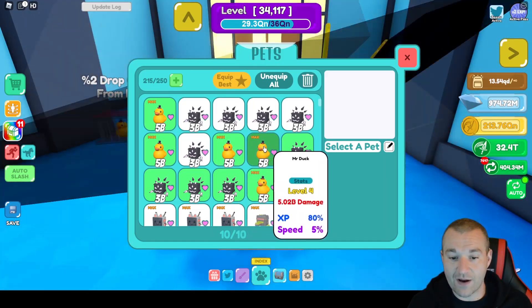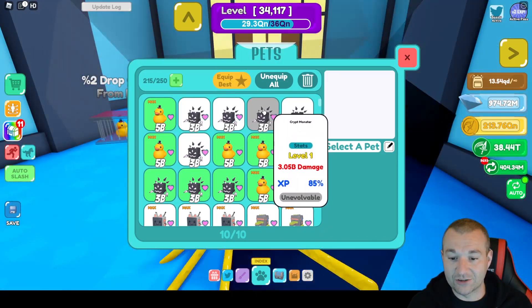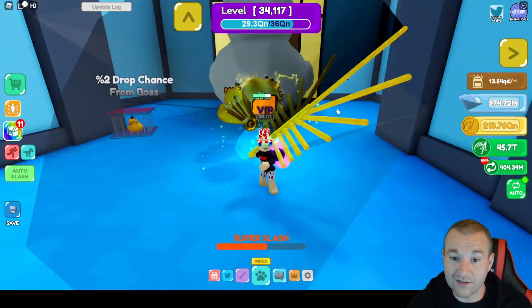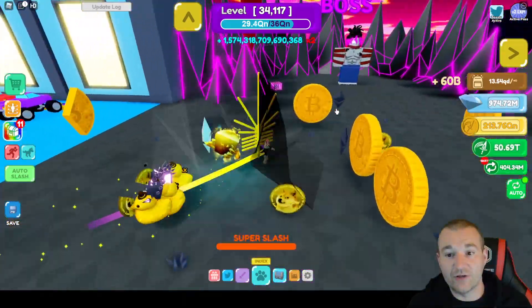You do want to get these because look at the stats — 5.02 billion damage. It gives you a random experience gain when you get it to max level, and it gives you 5% speed. Overall they're generally better than the crypt monsters, but the crypt monsters give you a static 85% experience boost and 3 billion damage, so they're nothing to scoff at either.